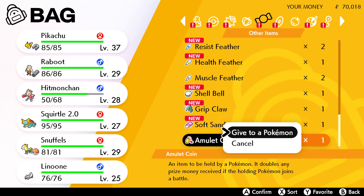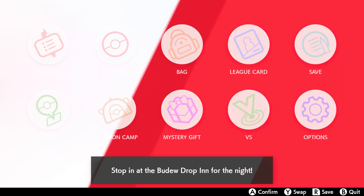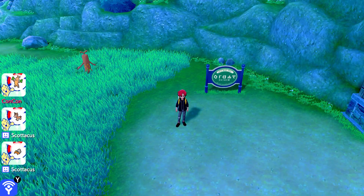Just wearing this amulet — I put it straight on Pikachu. I had to take his magnet off because the magnet was really good for him since it has an electricity boost, but the amulet coin is amazing.